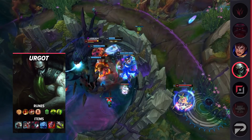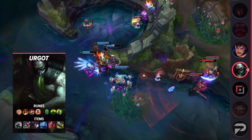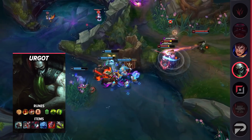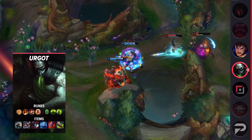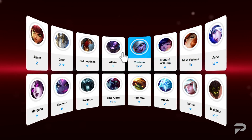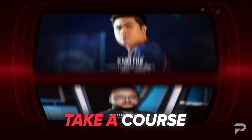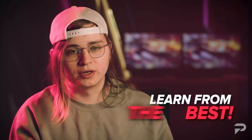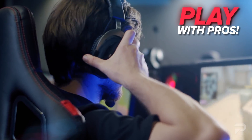If you're tired of being stuck in your current elo, the first step to climbing is fixing your champion pool. Once you decide what you're going to play, you have to learn how to play it correctly. Top-tier coaches over at proguides.com can help you figure out exactly what you need to work on. They're available 24/7, have spent years reaching the top of the ladder, and specialize in exactly what you're looking for. Click the link in the description.